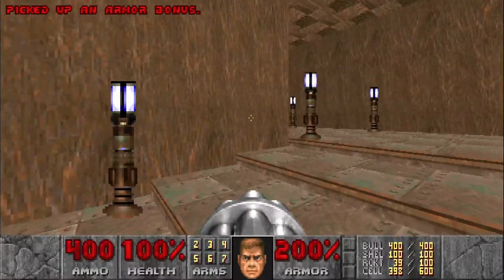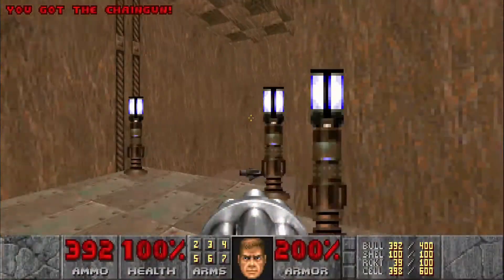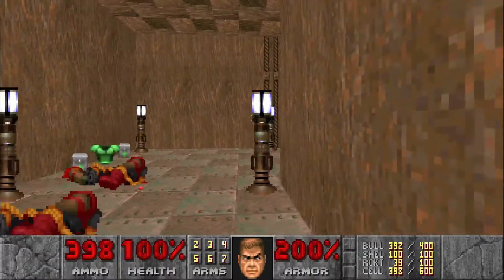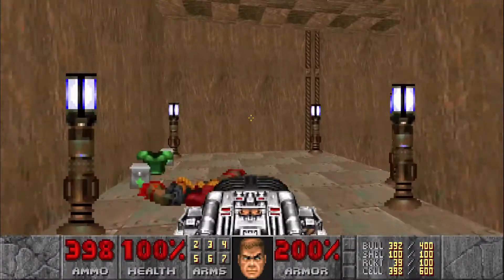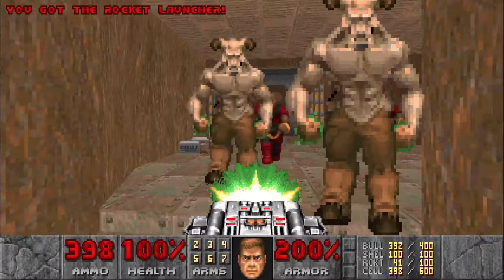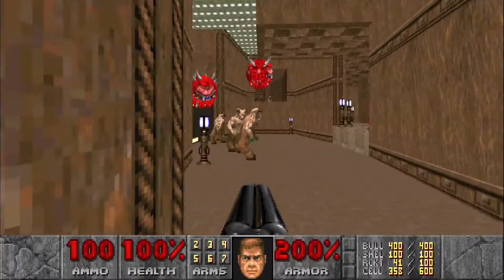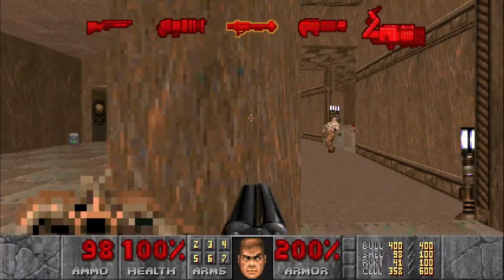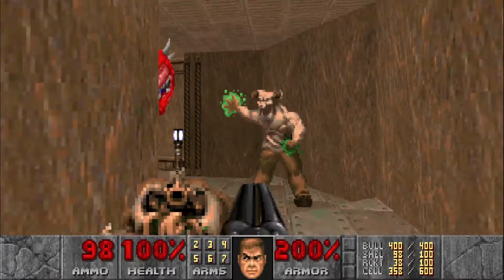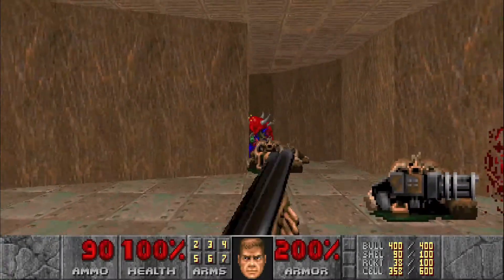Head over here — there are going to be two chain gunners. This next spot: when you jump down to where the rocket launcher is, the floor is going to lower into a room with a lot of hell knights and cacodemons. The easiest way I found is to pull out the BFG, go to the left, and take all these guys out. Now we have a little safe spot.